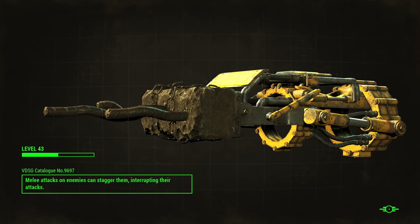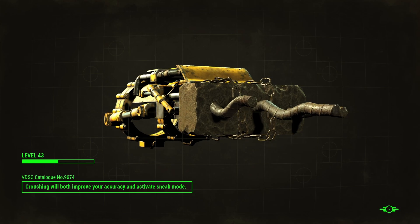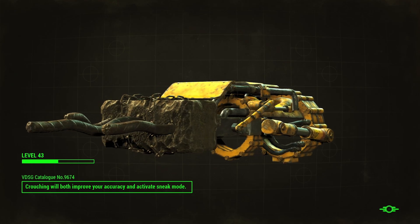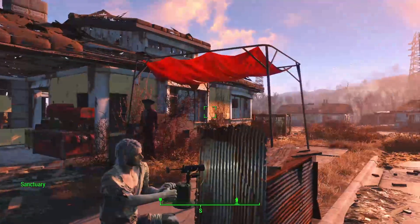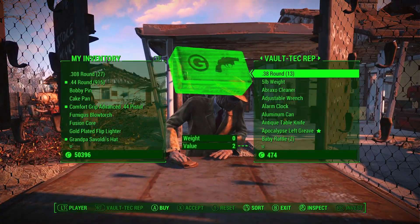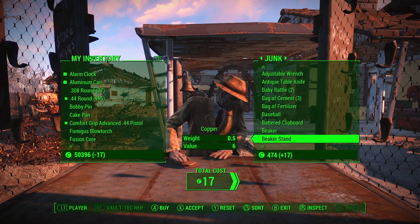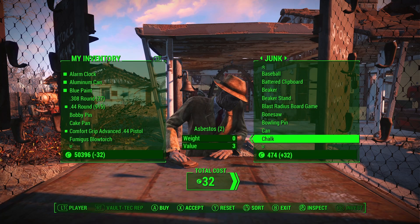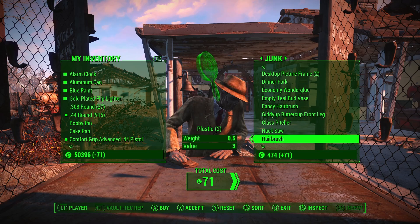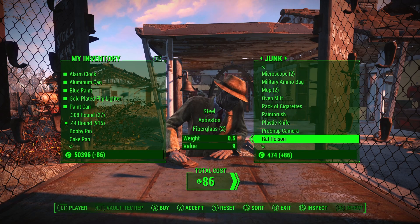He's supposed to give me the Weathervane quest but he's not. Let's check — no aluminum either. One thing he does sell is mods for the Deliverer — I think you get the Deliverer itself when you go to the Switchboard, but he sells mods for it, which is pretty cool. I'm more interested in this Weathervane quest though. I don't know why he didn't give me the quest — as far as I know it comes from him. I'm going to fast travel out and back in and hope he gives me the Weathervane quest. It might have been that his first conversation overrode it. It's a weird game — stuff happens.